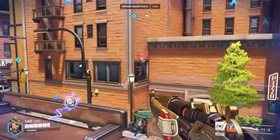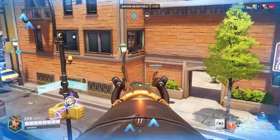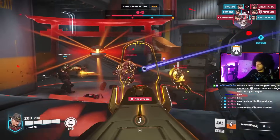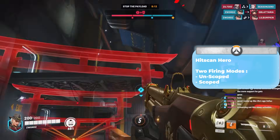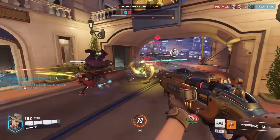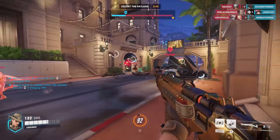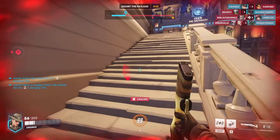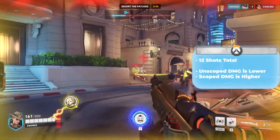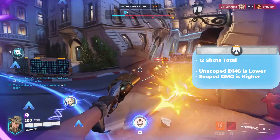First, let's talk about the leader of the infamous Deadlock Gang, Ash. With the Viper and Bob at her side, Ash likes to keep her enemies at a distance and exposed. Her primary weapon is hitscan and has two firing modes: Scoped and Unscoped. Her weapon has 12 shots total. When unscoped and firing from the hip, her weapon has a higher firing rate but slightly less damage. When scoped, her weapon aims down its sights, zooming in and doing more damage. Keep in mind that her weapon has damage fall-off in both firing modes, but the range at which damage falls off differs per mode. Her Dynamite ability is a strong tool that can deal a ton of AOE damage and is also good for winning duels against single opponents.